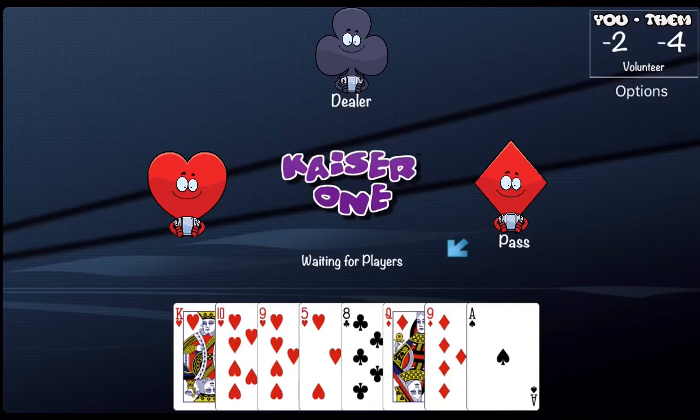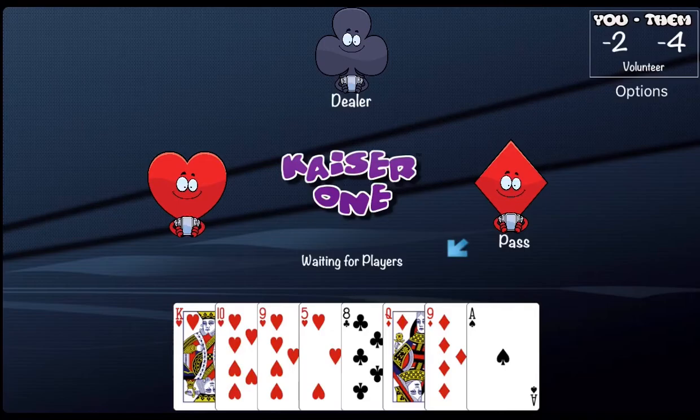They did not make their bid, so we scored seven points and they lost seven points — we took the five of hearts plus two tricks. That wraps up how to play the card game Kaiser. It's quite simple and very fun — it is a Canadian card game, so that's a bonus. I hope you enjoyed how to play Kaiser. Thank you for watching, and remember to always play at least one card game every single day.